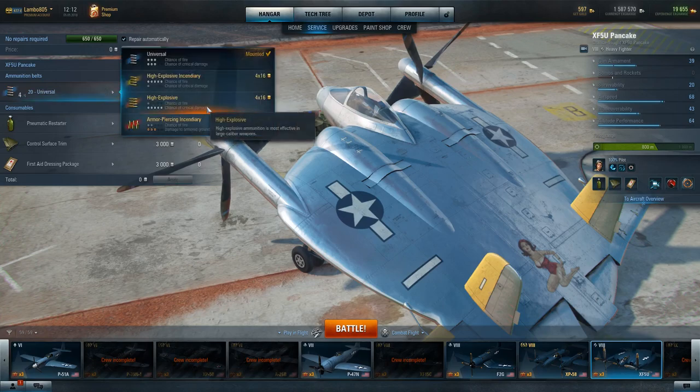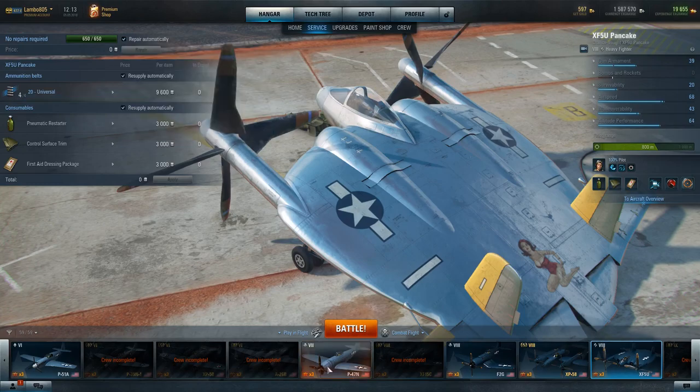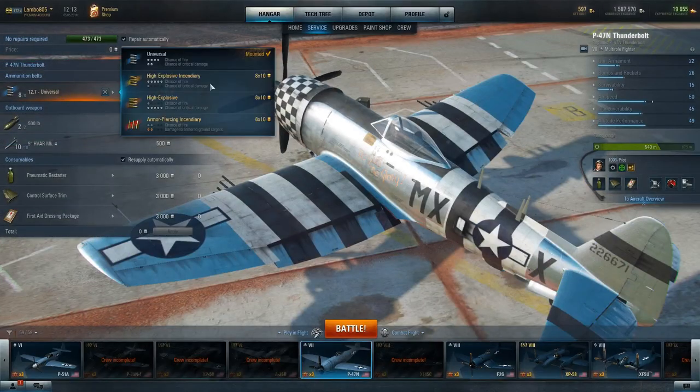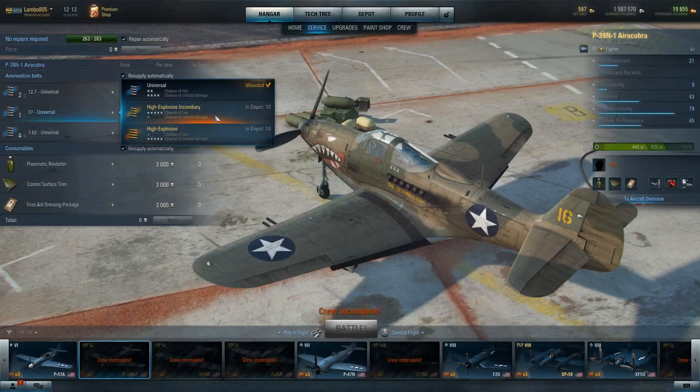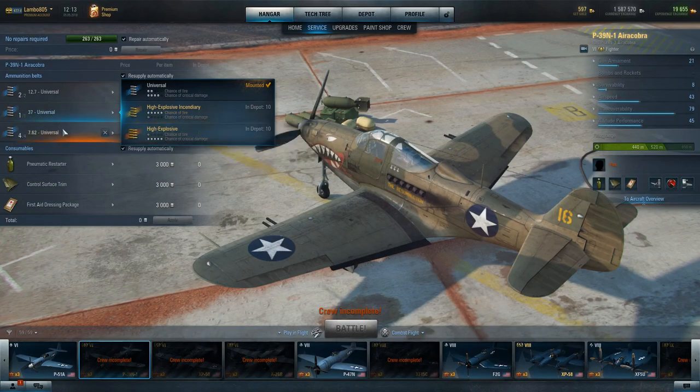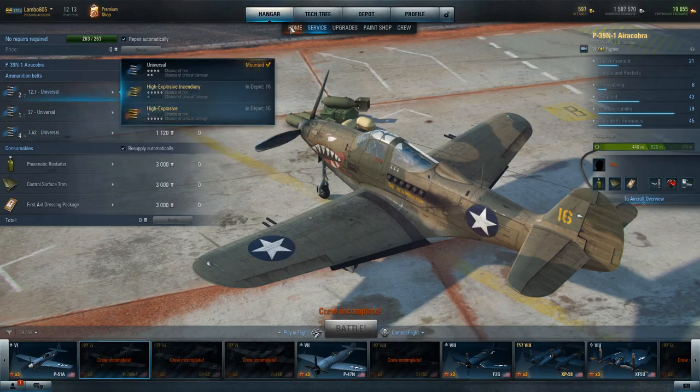Much like other Wargaming titles such as World of Tanks, they do have premium ammo. The premium ammo does cost gold — it does not have a credit purchase cost — and the premium ammo increases your chance of fire, critical damage, or damage under certain conditions. This one has armor piercing incendiary which gives a higher fire chance and does additional damage to armored ground targets. So if you're going after bunkers and things on the ground it will do more damage. I don't run any of these because I don't feel the need to — I run universal in pretty much all my planes unless I'm feeling cheeky. Usually when you purchase a premium plane they'll give you a couple of belts of premium ammo. I've got 10 belts of HEI and HE available for this plane, but I don't run premium — I don't think it's necessary.